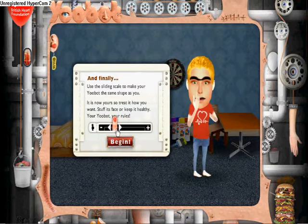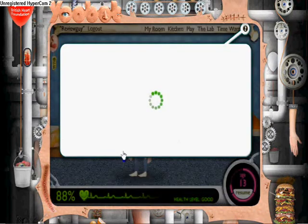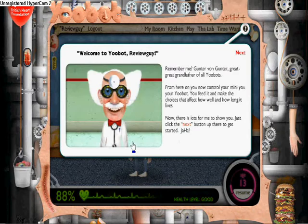After that, you're allowed to choose how thin or fat your U-Bot is. Seeing as mine will end up being healthy — hint hint — I'm going to choose the thin option.